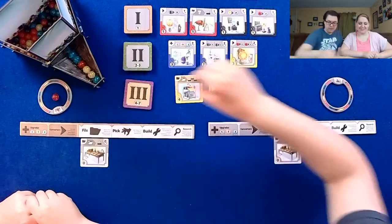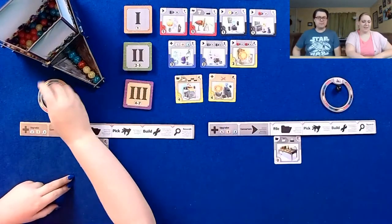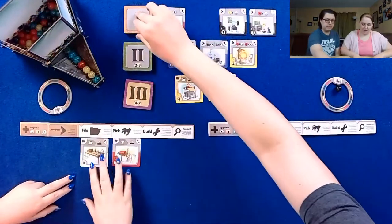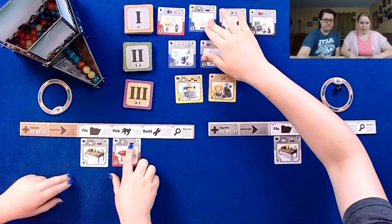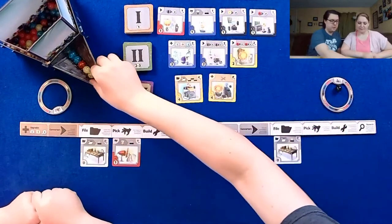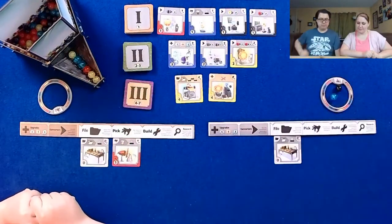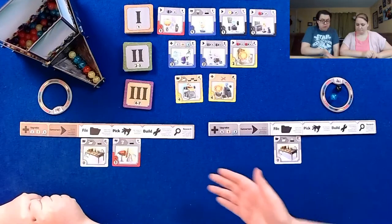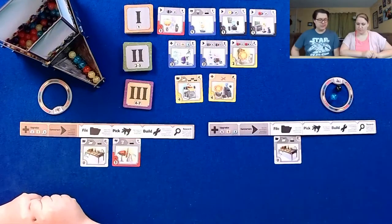I'll just go for black then. I'm gonna go ahead and spend my red and purchase this one over here, which now upgrades my pick ability. When I pick a yellow, I get one randomly out of the top. Pretty nifty. I'm going to grab a blue. You could, if you wanted to be a jerk, file this one so that I couldn't get it.